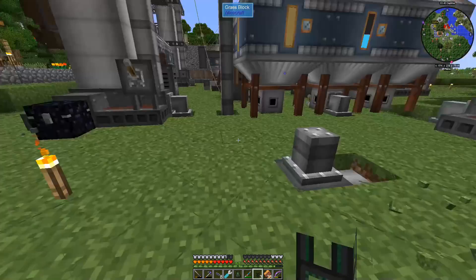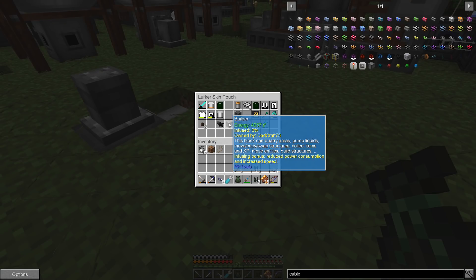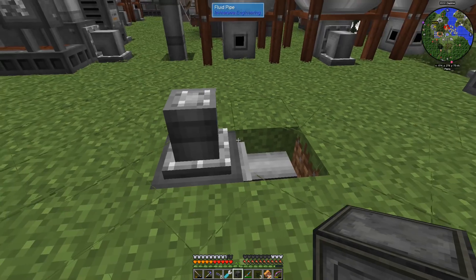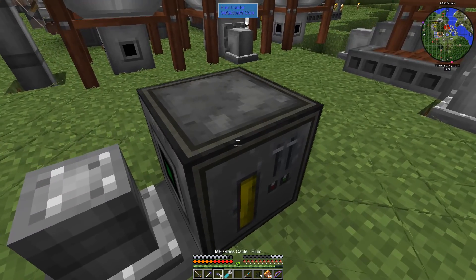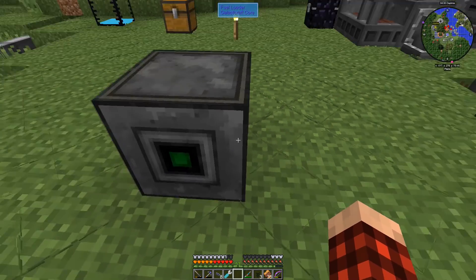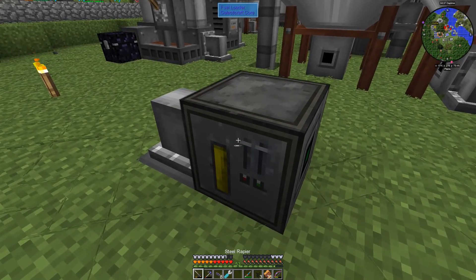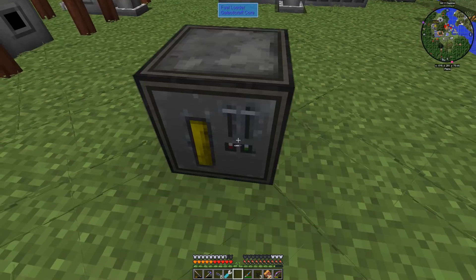Let's get our rocket set up. We need our launch pad and our fuel loader — it's always kind of a weird, painful setup to get right. That is not the right way. How about this way? Yeah. Okay, that's not gonna work either.